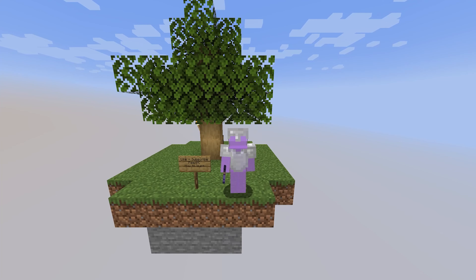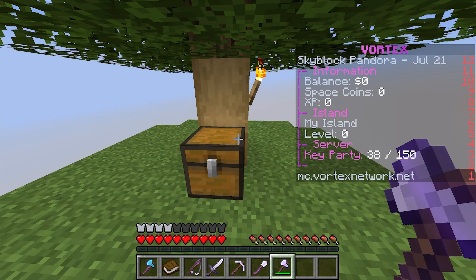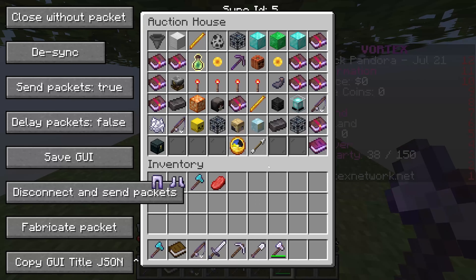The next thing you're going to do is find a command that opens up a GUI. A GUI is a graphical user interface, meaning that it looks something like this. This is just an example of a GUI. A GUI could also be something like this in Meteor Client. But to find dupes in a server, you need to find a command that opens up a GUI similar to the chest GUI. So I'm going to do slash AH because that's a command I know works on this server that opens up a GUI just like this.